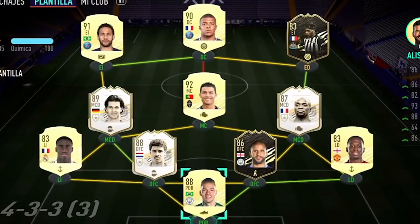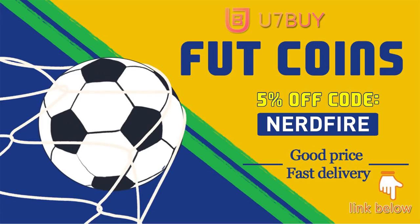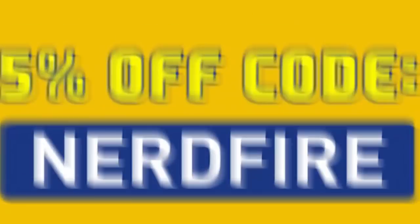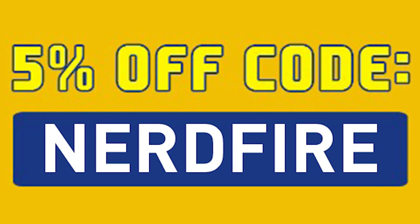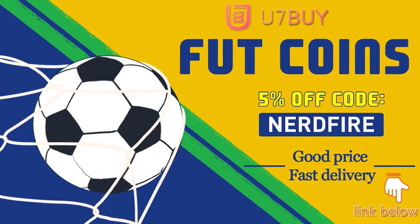Are you facing ridiculous teams and you're stuck with ones just like this? Well, look no further. Head over to you7buy.com and get yourself some foot coins using the code NERDFIRE at the checkout for 5% off your order.